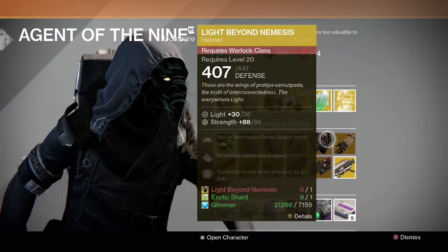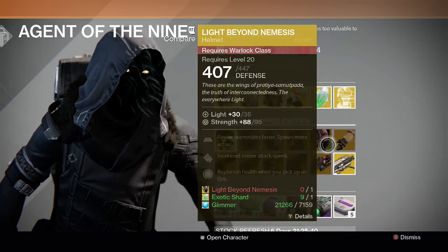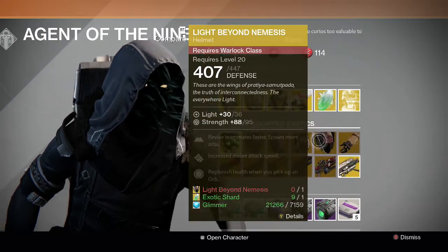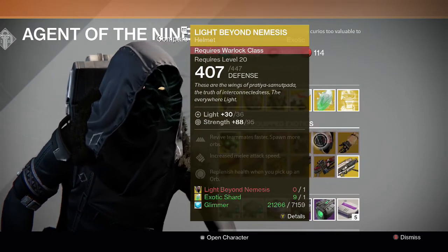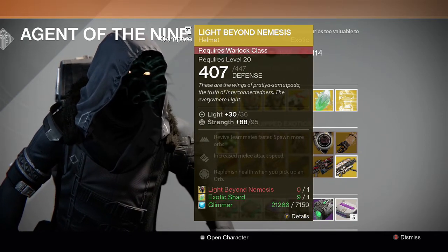For the Warlock we have Light Beyond Nemesis and Sunbreakers. Both are average exotics, but Light Beyond Nemesis does have some use in Crota hard mode, so you can go ahead and grab or upgrade that one if you need it.